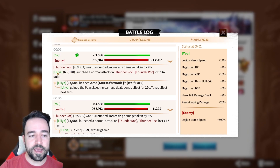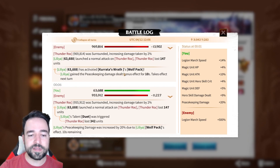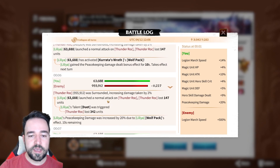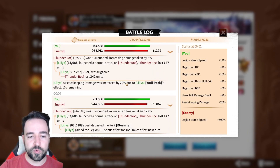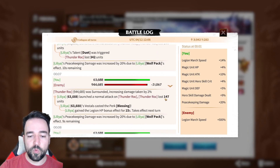What is important to look at is that my Lilia, with around 64,000 troops, has launched a normal attack and I have done 147 units of damage. Now I use Kurata's Rat — I do wolf pack — everyone gains peacekeeping damage for 10 seconds. We're going to go to the next turn and see that my Lilia has done exactly 147 damage, the exact same as before. It says 'takes effect on the next turn' — this is the next turn.